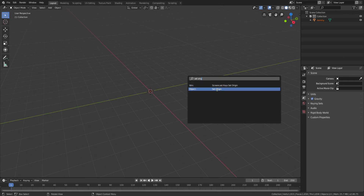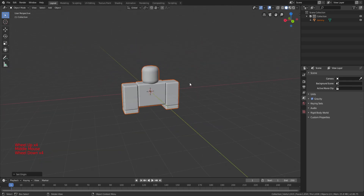Look for Set Origin, set the geometry to your origin, and there you go.